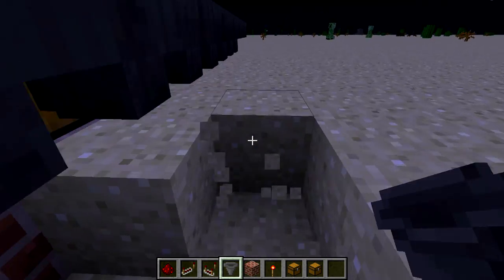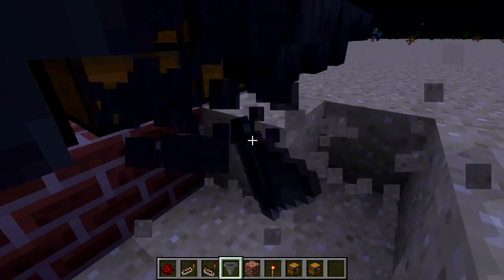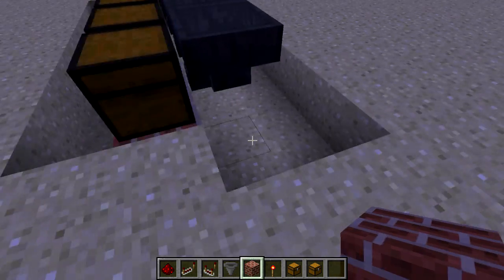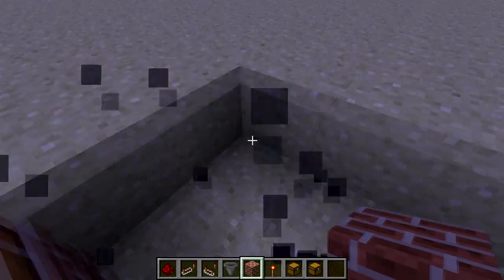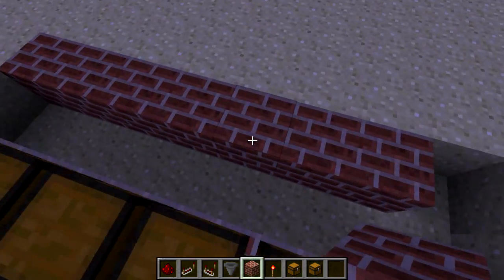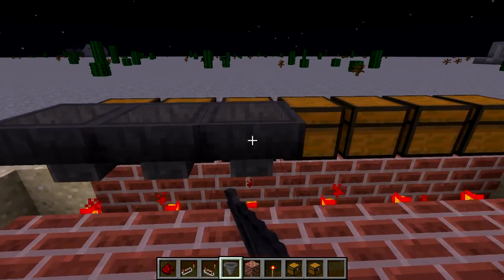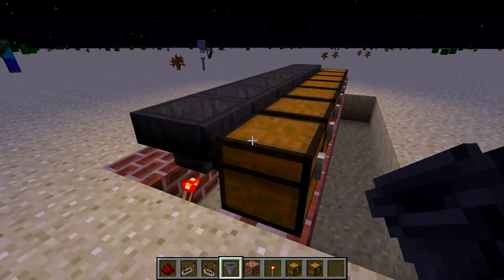Under these hoppers, you're going to want to place redstone torches. It would probably be smarter if we broke those and just went straight across like so, and then just placed redstone torches under the hoppers. Just go like so.